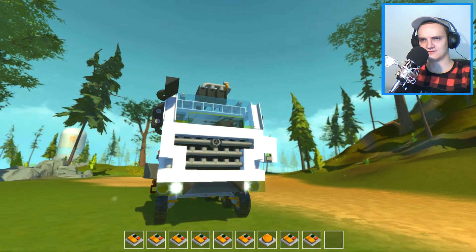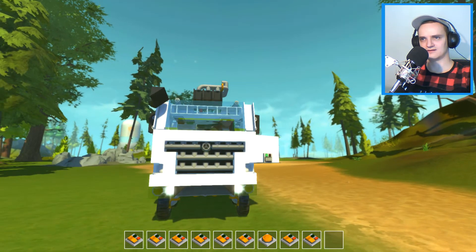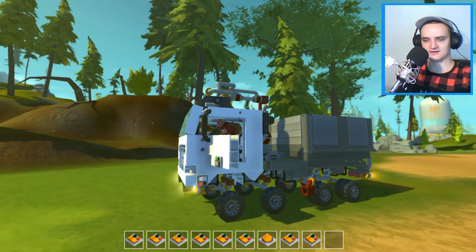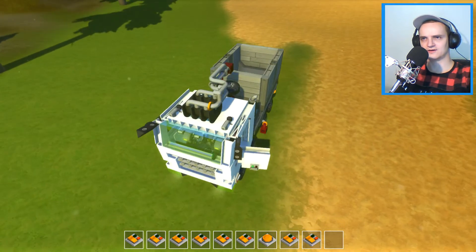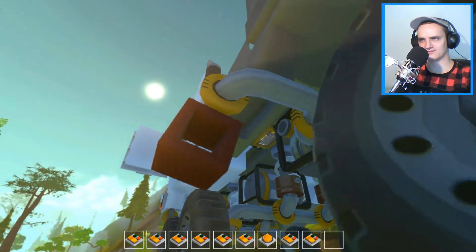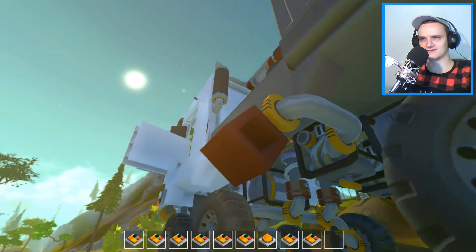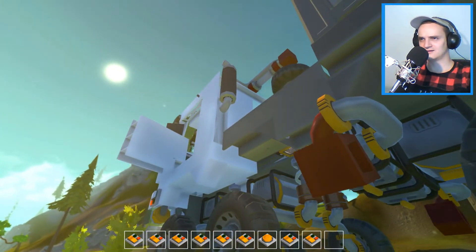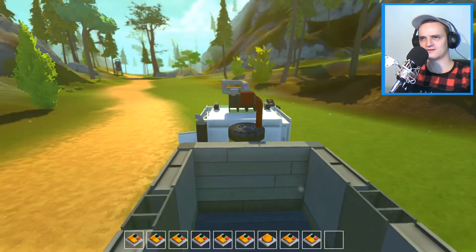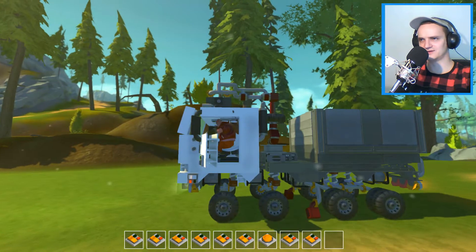Five should be something else, and six looks like an emergency light — yeah, it's an emergency light. Seven is the horn. I don't really understand what these swinging red parts are supposed to be — they're swinging on their own. If someone can explain what they're supposed to be, that would be great.